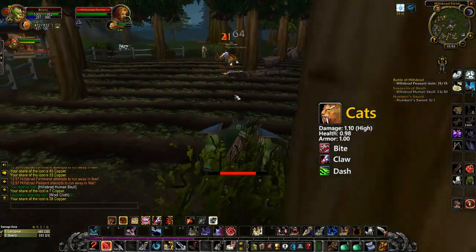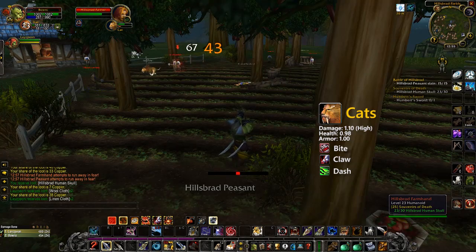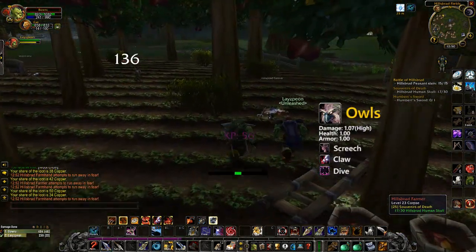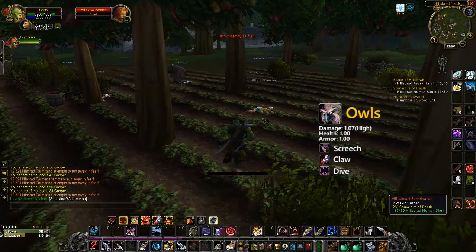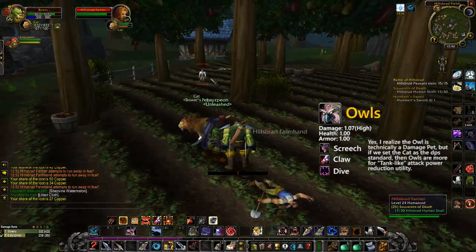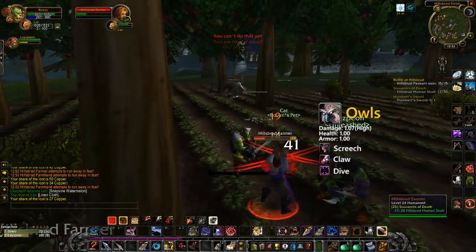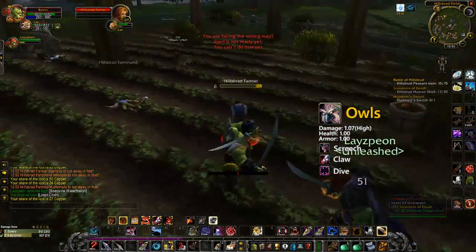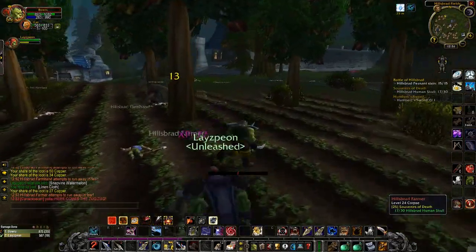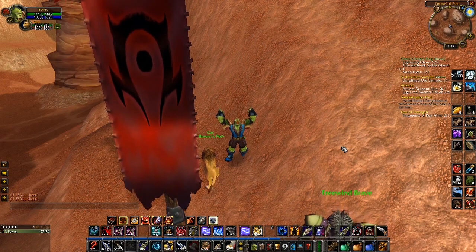A tanky pet with a low damage modifier is not going to be able to hold threat as effectively against multiple mobs. Some pets, like the owl, do circumvent this problem by having screech, which is a powerful ability, and makes the owl the only tank pet I can really recommend. But truthfully, while the owl is capable of holding threat more effectively, it doesn't deal as much damage while generating that threat like a cat would. So I don't really see the point. Only Alliance and Night Elf scum use owls anyways. For the Horde!